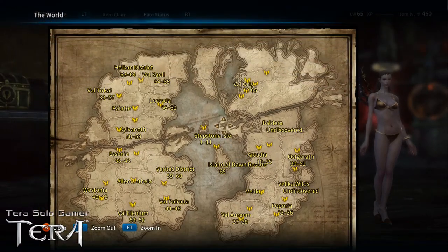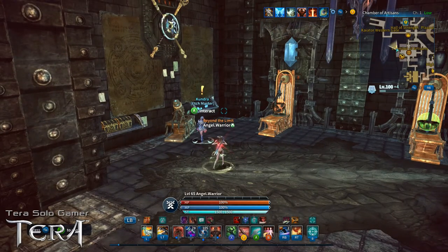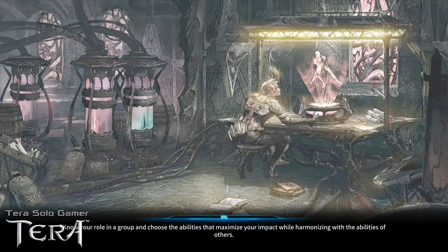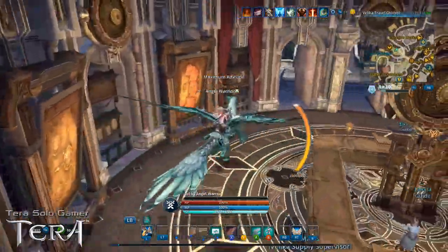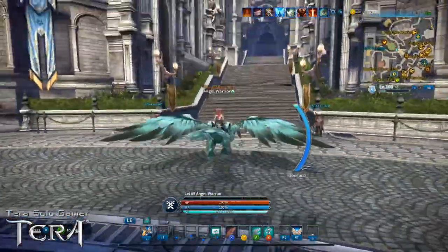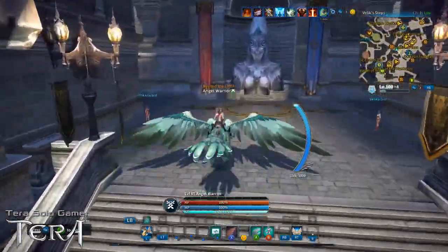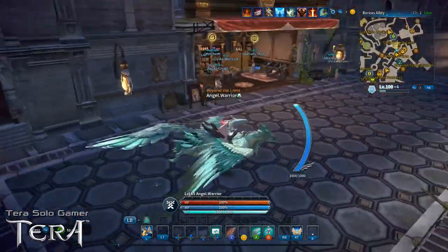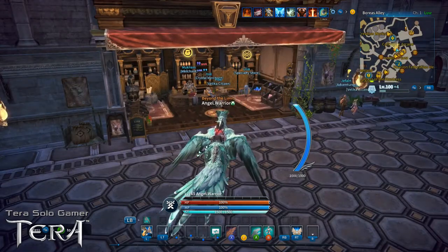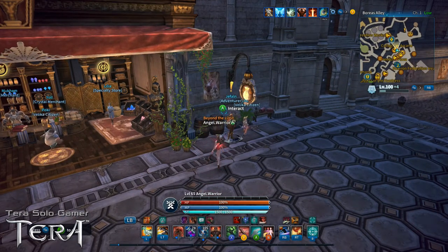Now we're heading to Velika. I have Elite status so I can fast travel; if you don't, take a Pegasus to Velika. We arrive at the Pegasus platform and head straight up toward the statue of Velik, then around the corner. In this little side alley, by a spot with a merchant, a crystal merchant, and a specialty store, you'll see an NPC named Adventurer Chiffon with a quest marker over his head.